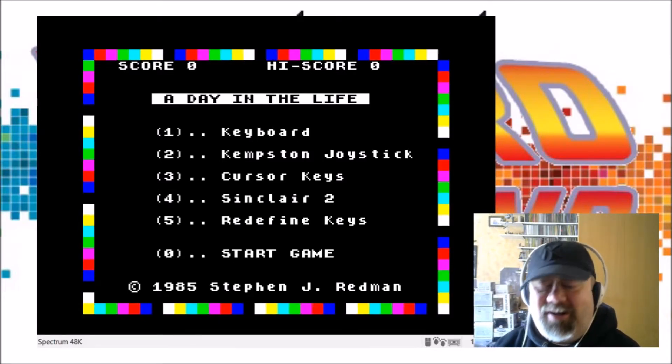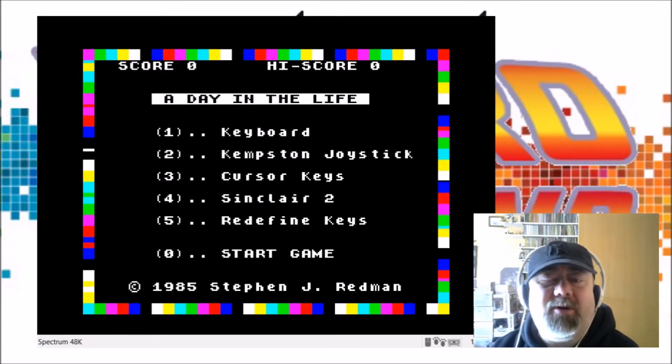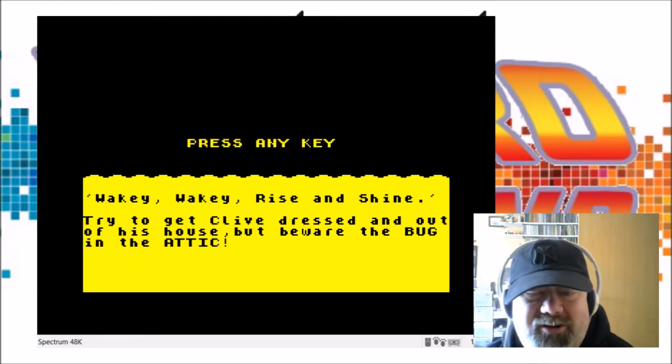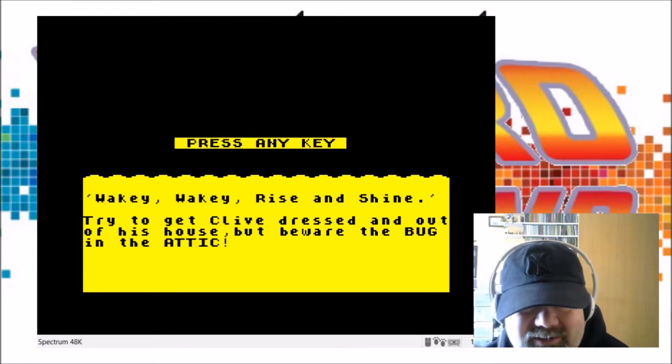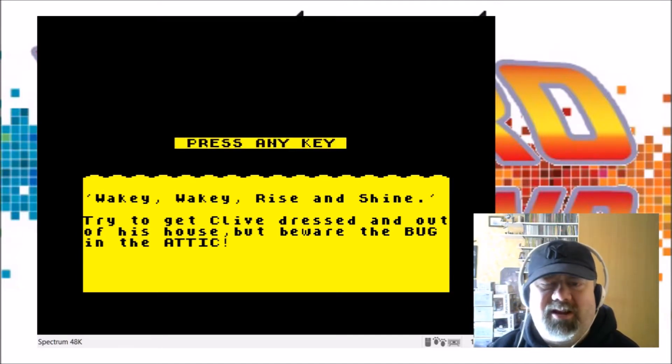It's all set up ready to go, just gotta find the key and away we go. Wakey wakey, rise and shine — trying to get Clive dressed and out of his house, but beware of the bug in the attic. Okay, press any key.